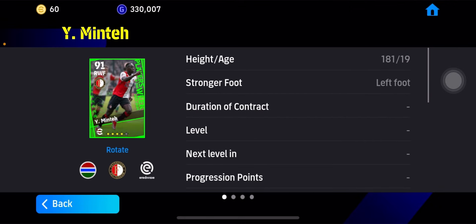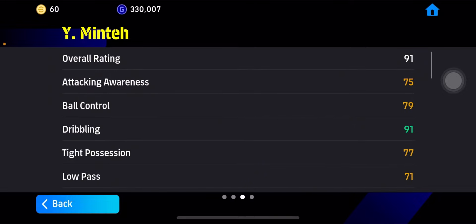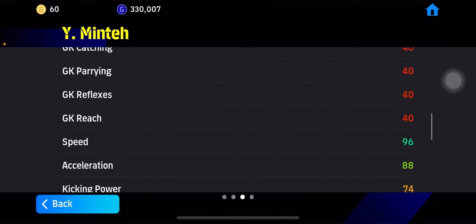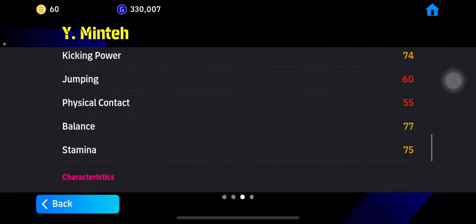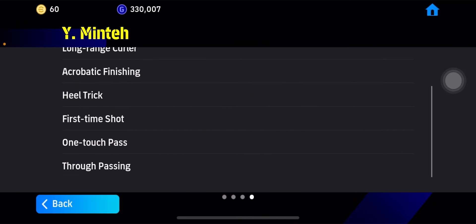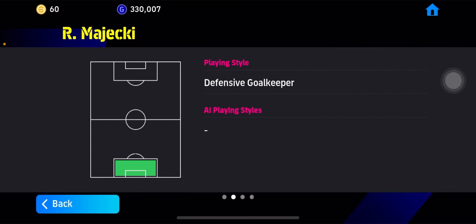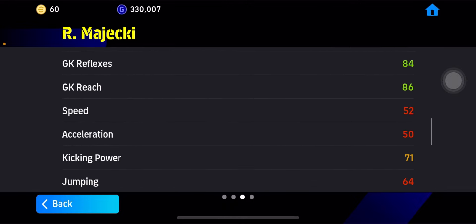We also have a right wing forward Minty — he can only play right wing. Good dribbling, ball control, tight position is decent, finishing also decent, good pace and acceleration, and normal stamina. Overall a normal card. Last up we have GK Magiski — defensive goalkeeper. Stats are normal, and jumping is of course horrible as usual with most goalkeepers.